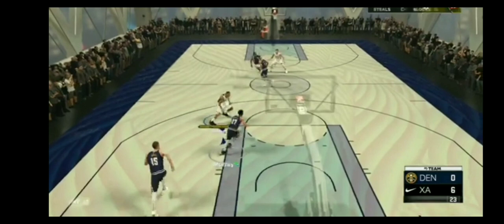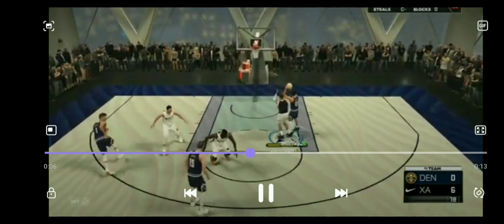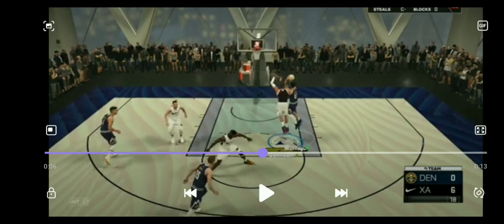As y'all can see from the video right here, I'm guarding him like this and then he goes into that pull-up animation right there. I slowed it down — if he's in that animation right there, it's probably the best part where you could get the block with Kawhi Johnson. Just look at the animation, how he goes like that — it's a very slow animation. You can easily block it with literally any player, even with a low block rating.